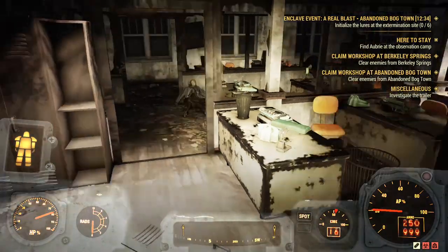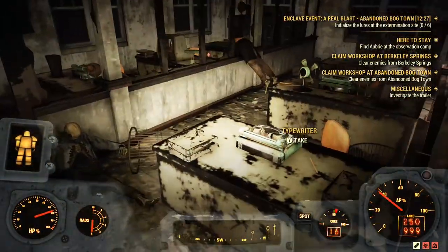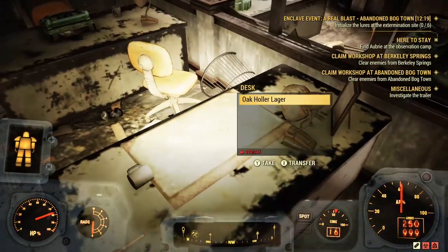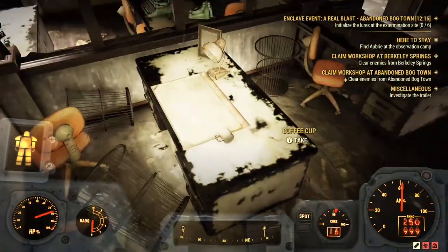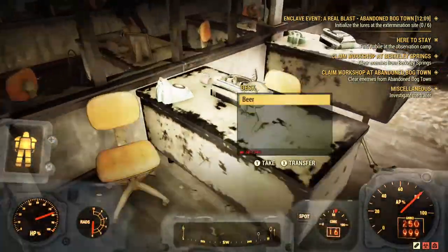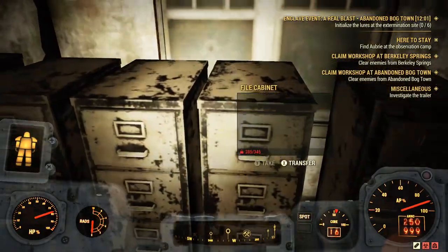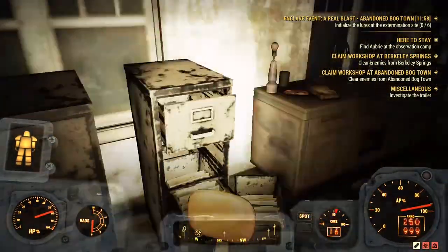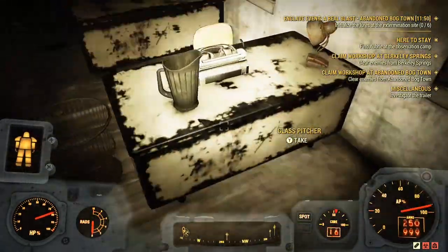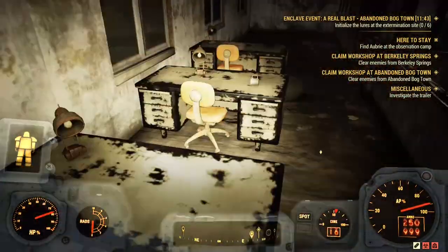Drop in here and here. Now this place is a loot heaven. You can find typewriters, telephones — which have screws and gears — disc fans, gears, clipboards, springs, and more typewriters. Also take pencils — they have a material that is really useful. Just look at how many telephones and typewriters there are, even more. The globe — take the globe too. Screws here, hot plate. This is a really good location for screws, gears, and circuits.